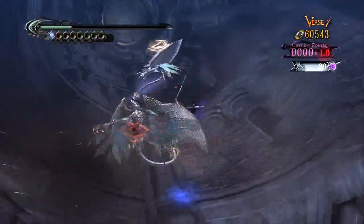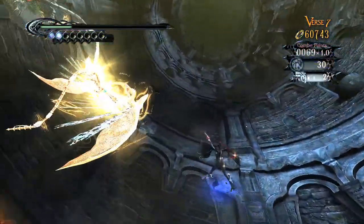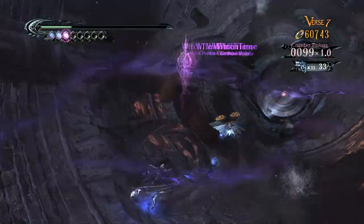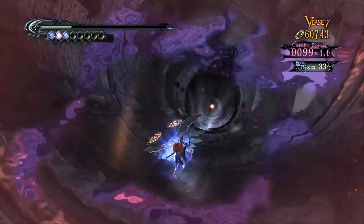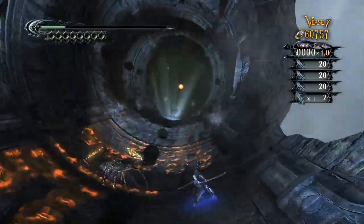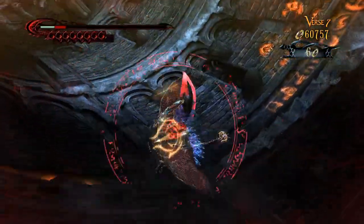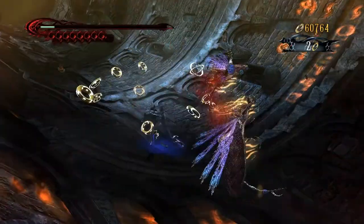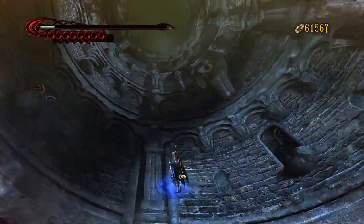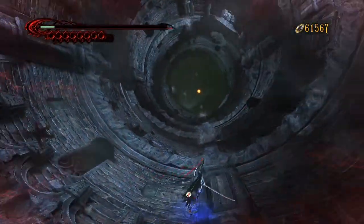I hate these things. They're a huge pain in the ass to fight. And I did not manage to get my nice full magic gauge because he hit me. You can't step on those glowing words or you will get hurt. When I was playing through this casually, these things were the easiest in the world to fight. Now I find them weirdly difficult — I tend to mess up when fighting them and I don't know why. What changed?